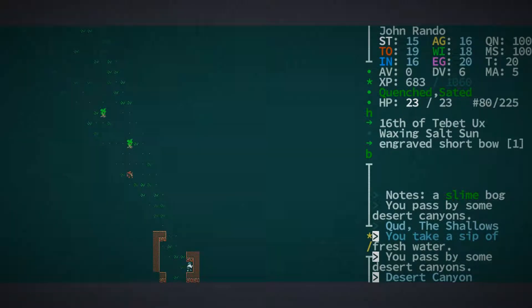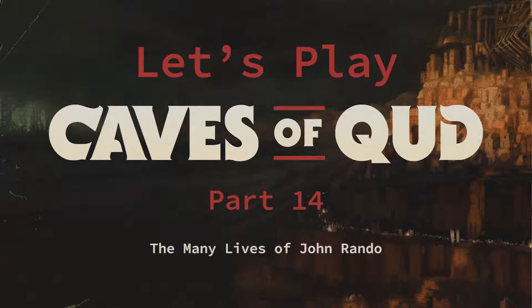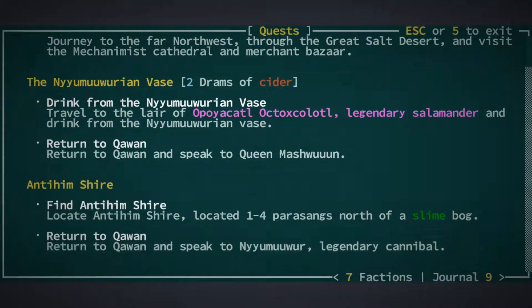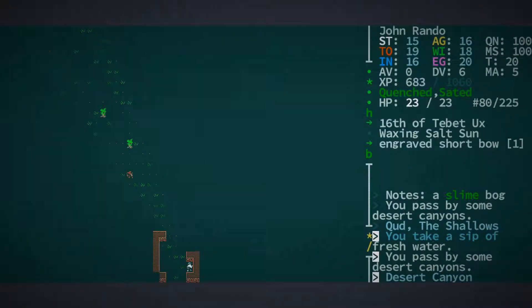G'day folks, Tony again here for more of the many lives of John Rando. One to four parasangs north of a slime bog, there is a thing that we're looking for, which is called Antihimshire, and that is what we are going looking for right now.